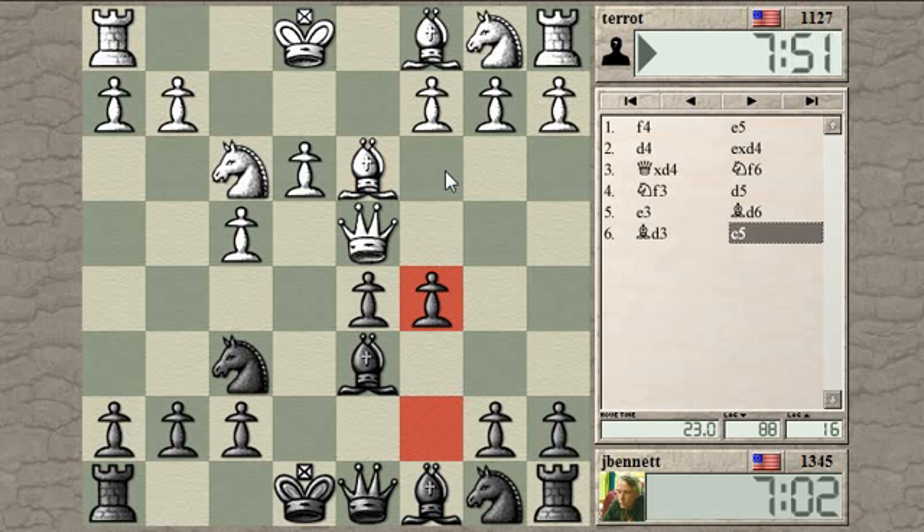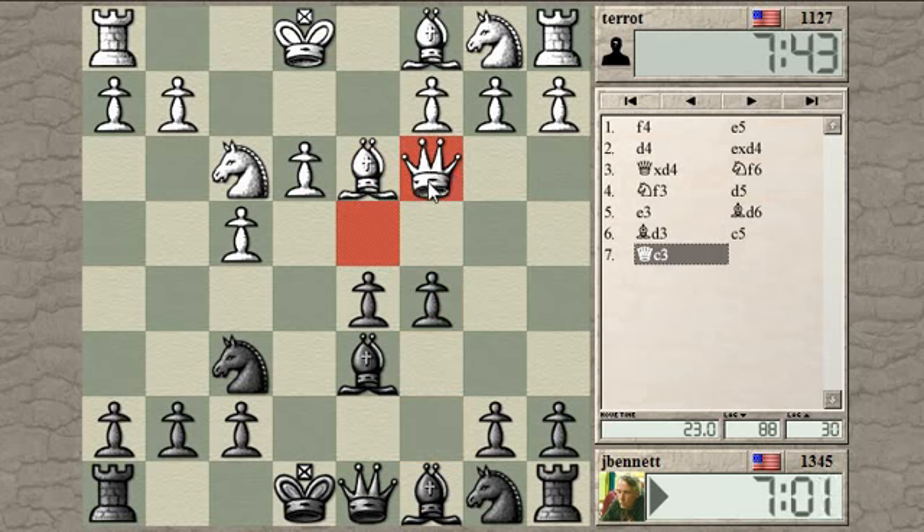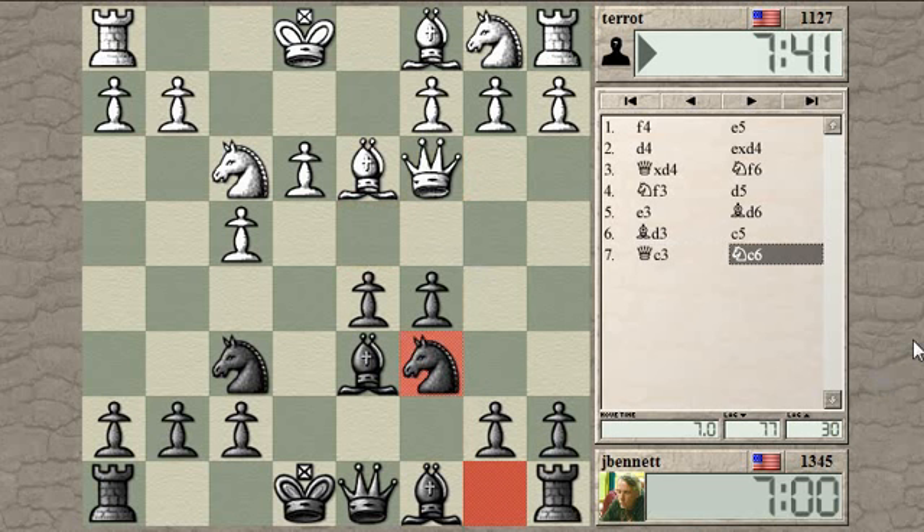The queen only has one square - no, the queen could go here with check, or it could go here. Two squares to choose from. He chose queen C3, staying on this diagonal maybe. So let's develop the knight. With the queen check, I would just develop the knight anyway.